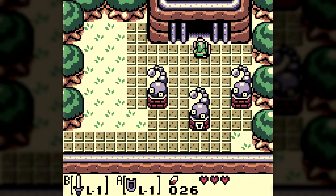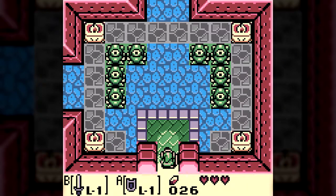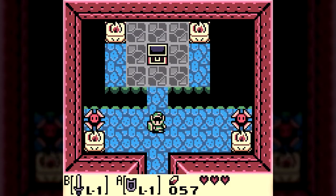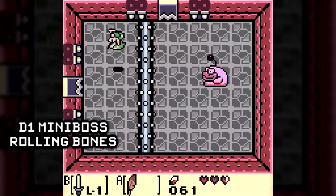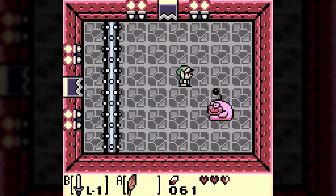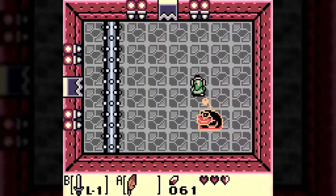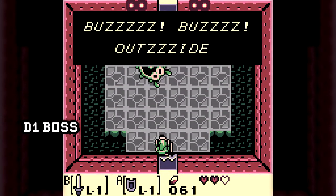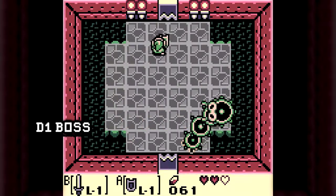After a bit of story questing, we find ourselves at our first destination, Tail Cave. We pick up Roc's Feather here, which is needed not only to get to the first mini-boss, but to jump over the rolling spike log that it throws at us. Once that obstacle has been avoided, it's simply a matter of sword slashing until Rolling Bones is defeated. If you're fast enough, you can kill off Bones before it has a chance to roll the spike log a second time. Winning this fight leads almost immediately to the next. The bosses in this game are referred to as Nightmares, and here we face our first nightmare: Moldorm.